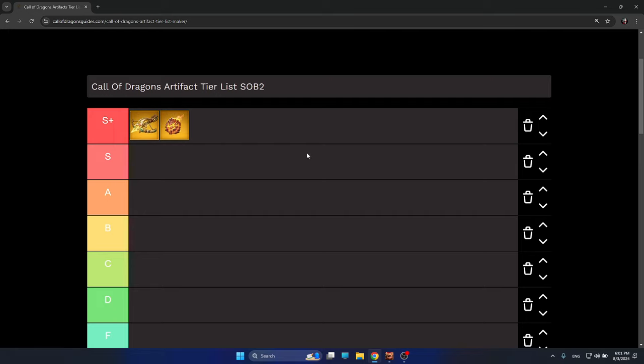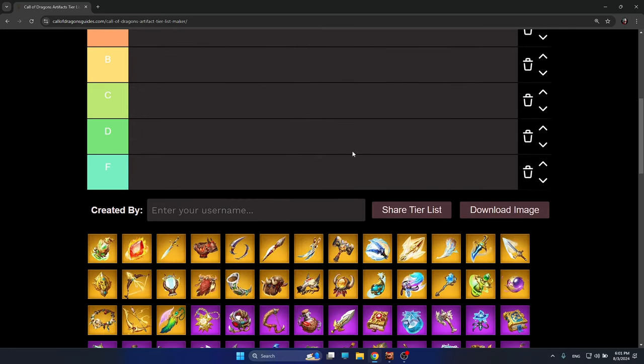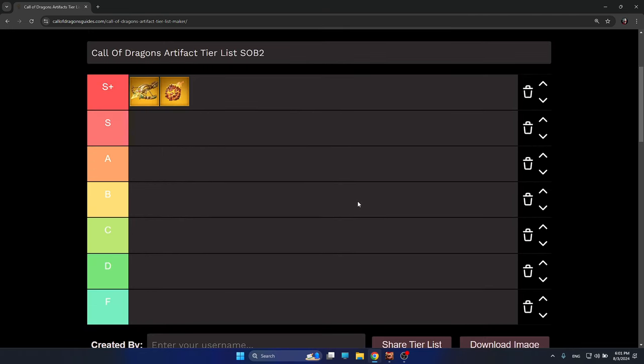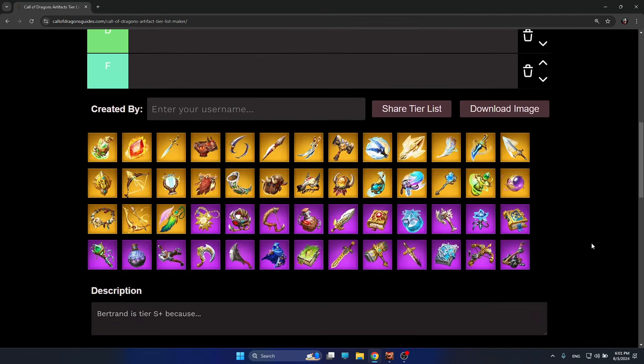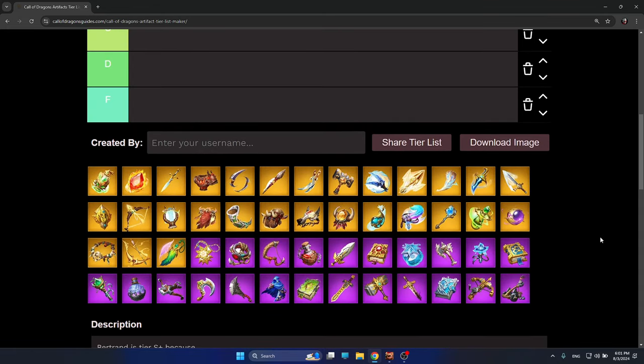We should not forget about Infernal Flame, simply because Lilia is still the most popular mage hero in the game. If you want to get merits — especially as a tier 5 player — you have to have awakened Lilia with Infernal Flame. The synergy is so perfect that even right now it's the most used and popular artifact-hero pair combination, giving you a lot of merits on the battlefield.